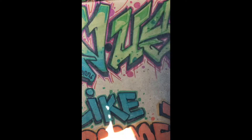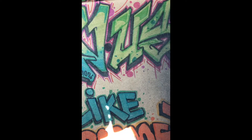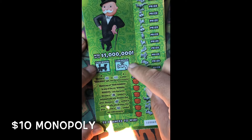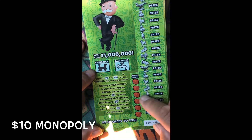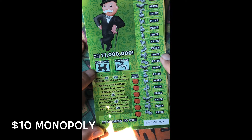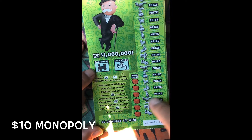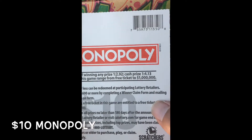Let's jump to the Monopoly ticket, ticket number 16. Got a cash bonus — looking for the $50 or $100. Looking for the top hat which is 10 times the prize, chest is 20 times the prize, and the word 'Go' is $200 instantly. Odds of winning any prize: 1 in 2.92; cash prize: 1 in 4.13.